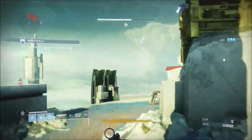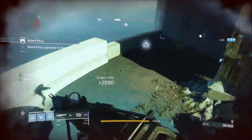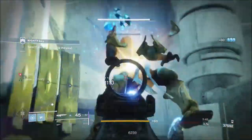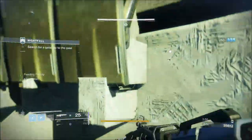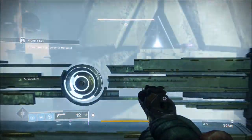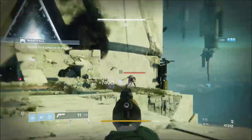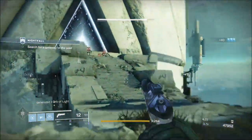Try to kill an ad or two with your primary just to see if you can generate some heavy. Be mindful of your heavy consumption, because although the Thunderlord will melt everything in its path, you don't want to constantly be running out. You want to accrue the most points within that 15 minutes because you're accruing them at 100%. After that you're losing points — you take a 50% reduction after 15 minutes. Lead each section with the Thunderlord, and don't pop your super after halfway unless you have to.